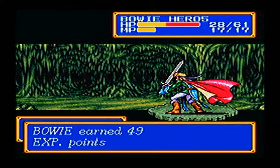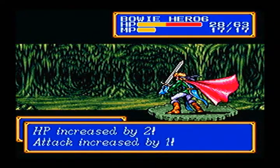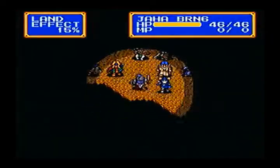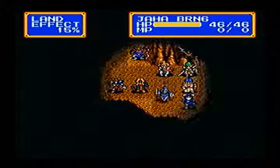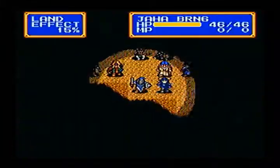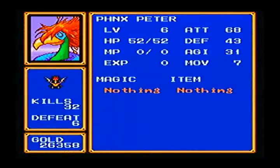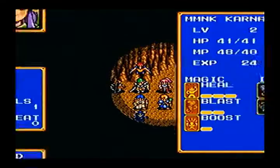You'll see a skeleton drop a medical herb every now and again. I should go ahead and give medical herbs to my two healers, but really you don't need to worry about medical herbs at this point in the game — they're pretty much useless. Peter could attack.